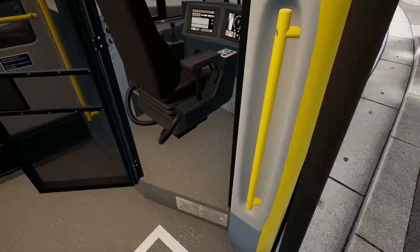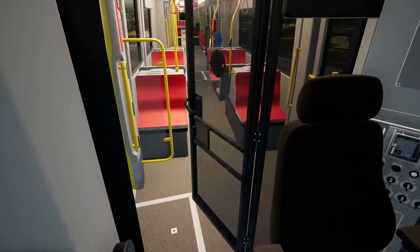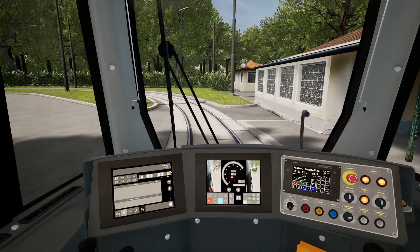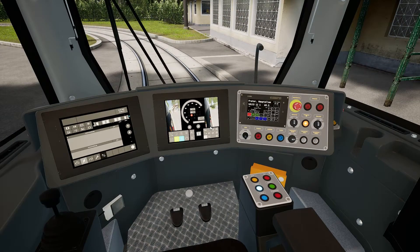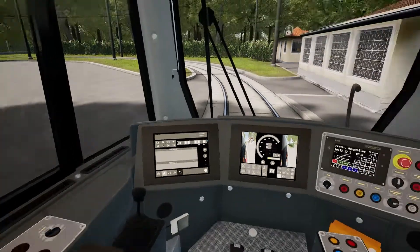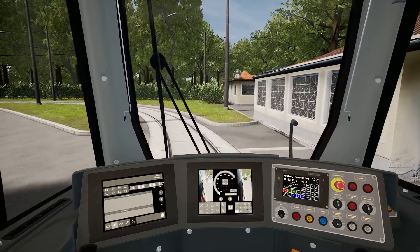On we get. In we go. Close my door — there we go. Into the cab — or would you say cockpit? I've heard it described as a cockpit, I wouldn't really describe it as that. Door's shut. And we're going — ha, we're off! It is literally as simple as that.